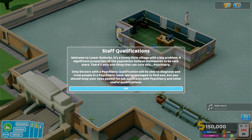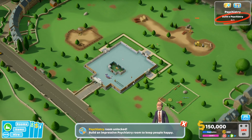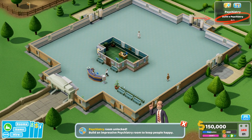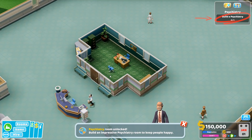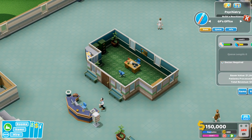Staff qualifications — so now we can train people. Let's do this. We have our sort of basic place and the map looks fantastic. We've got to build a psychiatry room — or a psychiatry room, that's what people say. It's my GP's office, I like that.